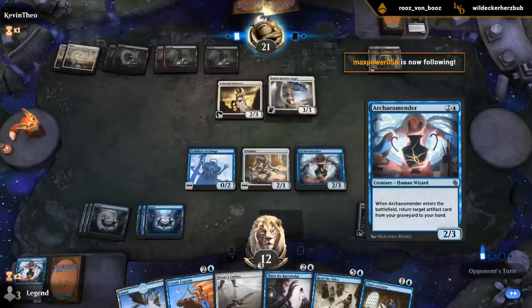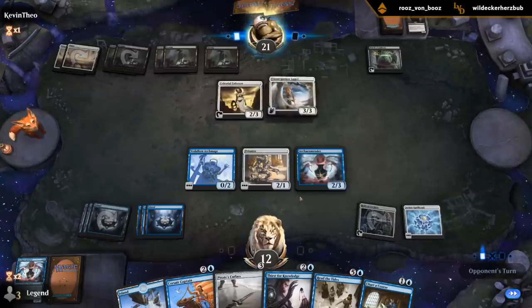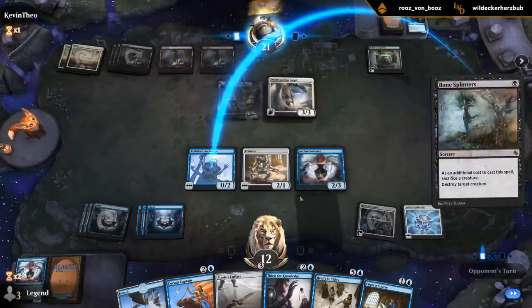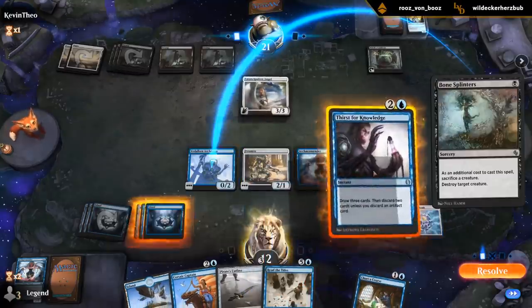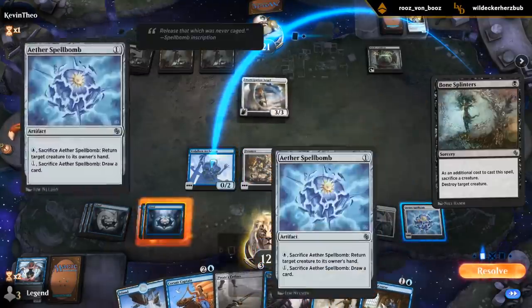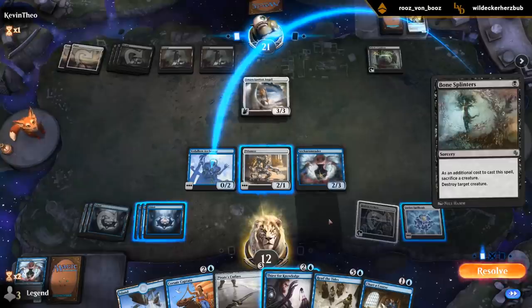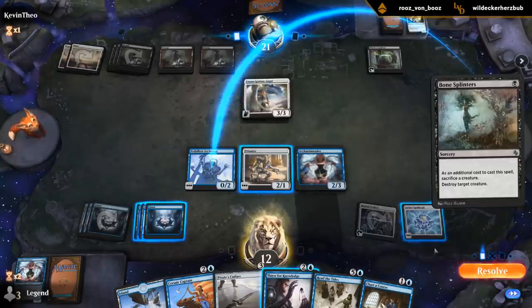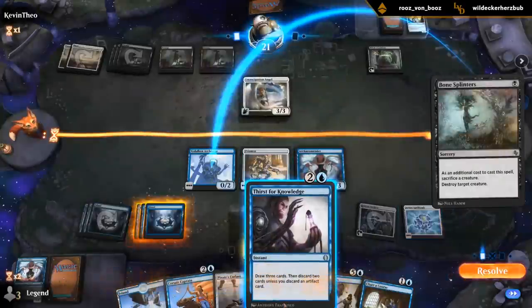Spellbomb plus Archimander is a nice combo — I've got two Archimander and one Spellbomb I think. Bone Splinters. Could bounce the Archmage here — maybe that's fine, maybe it's a bit too greedy. I've got so much card draw already.